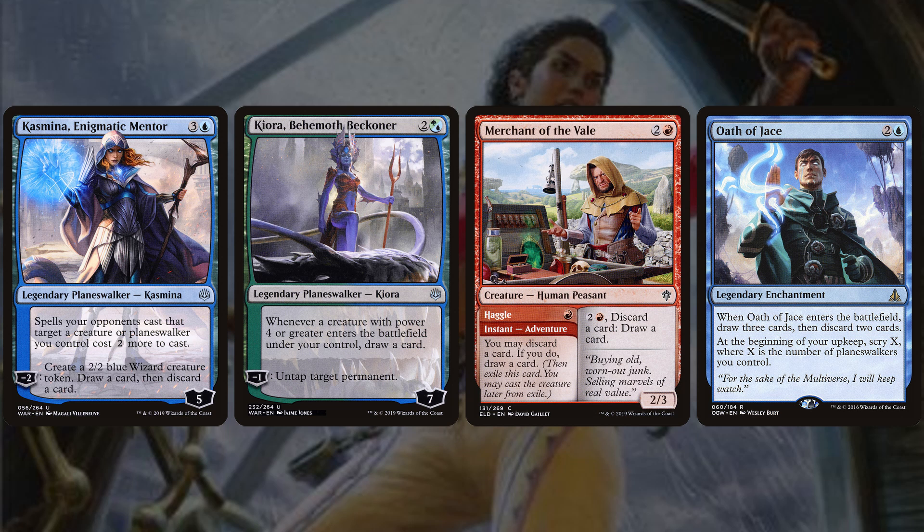Kazmina is a 4-mana 5-loyalty planeswalker that −2 creates a 2/2 wizard token and draws then discards — digging for Primal Surge while creating blockers. She also has a static that makes spells opponents cast targeting your creatures or planeswalkers cost 2 more. Cure of Behemoth Beckoner draws a card whenever a creature with power 4 or greater enters — relevant since Cisse with Cure in play is already a 4/4. More importantly, Cure's −1 untaps a target permanent, which on a bounce land effectively adds 2 mana.